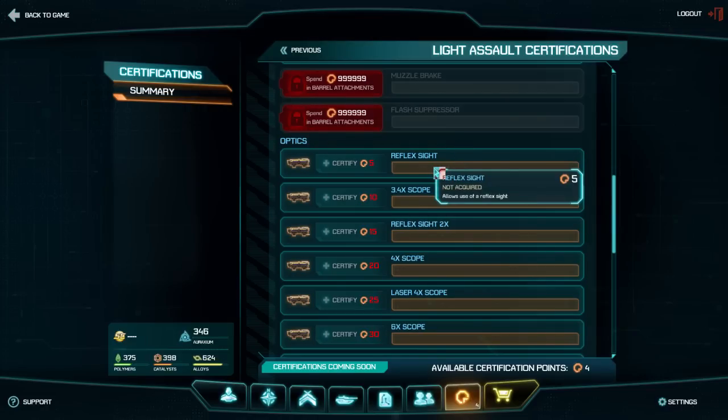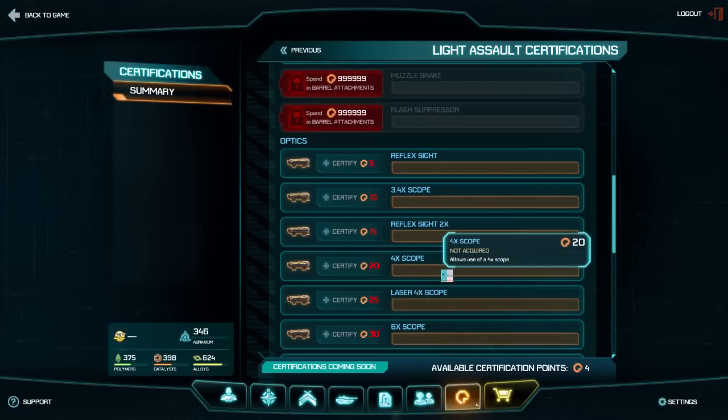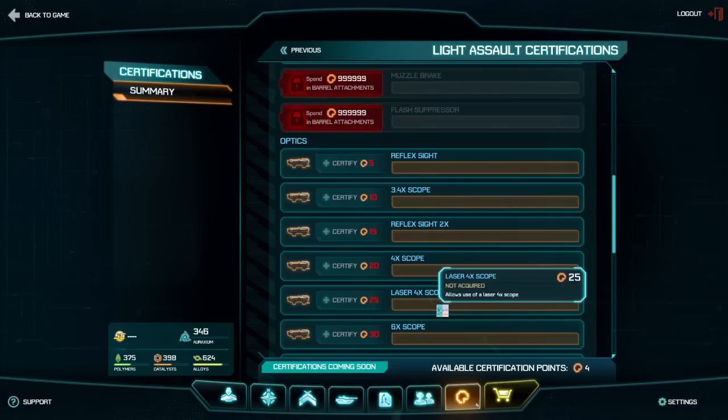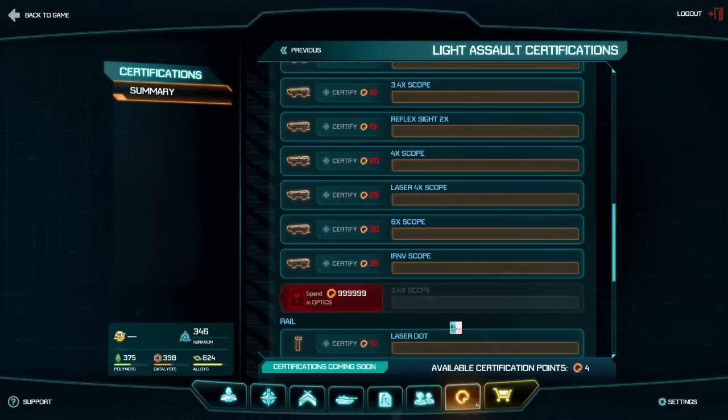Next are some options for sights: a reflex sight for 5 cert points, a 3.4x scope for 10, a 2x reflex for 15, a 4x for 20, a laser 4x for 25, and a 6x for 30. Last is the IRNV, which highlights friends, enemies, base turrets and vehicles with an overlay, and will cost you 35 cert points.